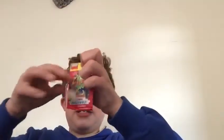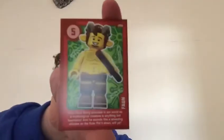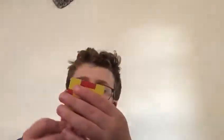Next one we've got Astronaut with Alan disguise number 95. The last pack for today - open up, open up tonight! First card is Space Miner number 136. Next one we've got Fawn number 50. Next one we've got Pepu number 26.